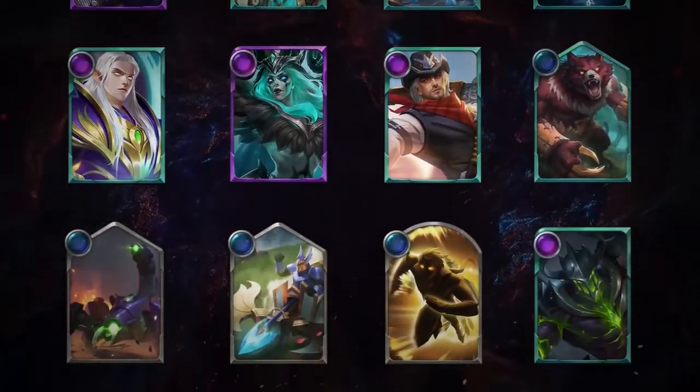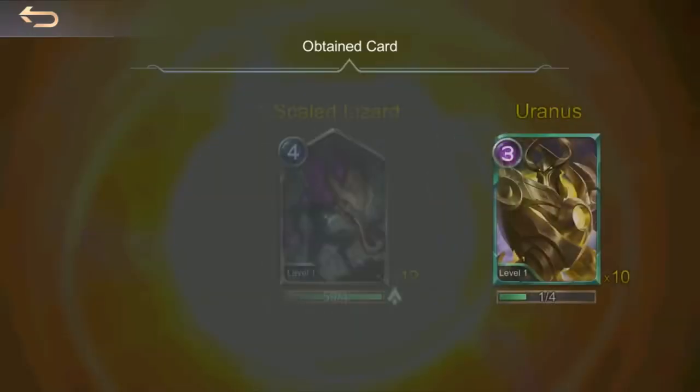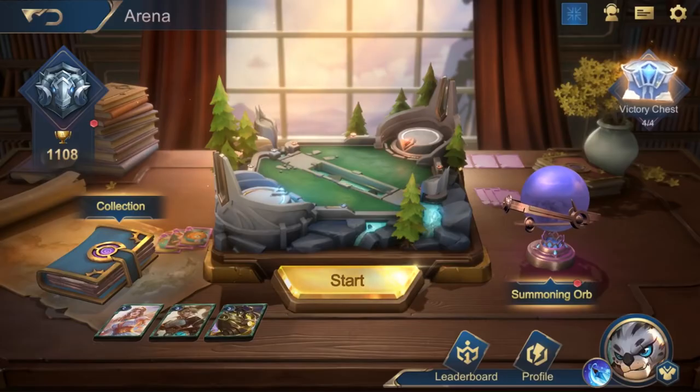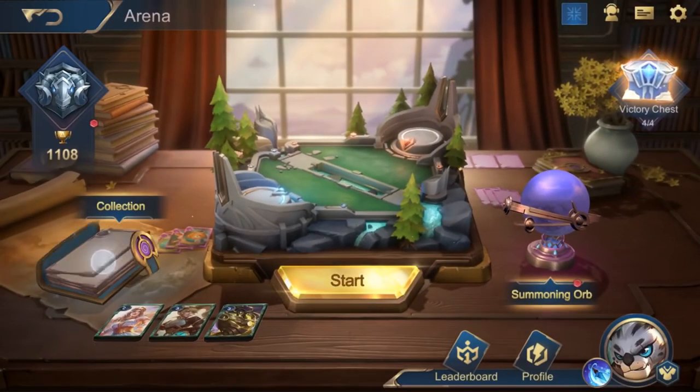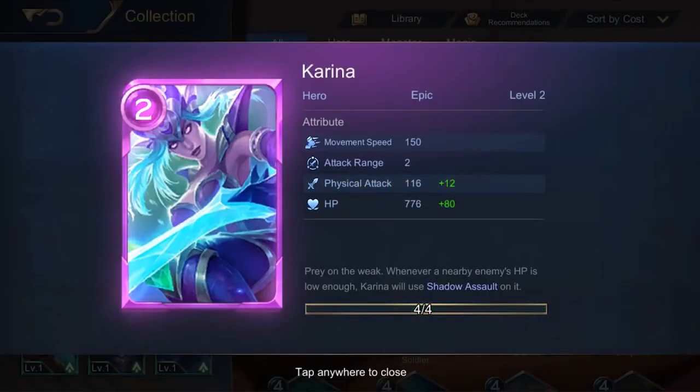You can also rank up to unlock more cards. Use summoning orbs to draw cards unlocked in your current rank. When a certain amount of the same cards are collected from battle chests and summoning orbs, upgrade the cards in your collection. Upgrades grant more power to the cards.